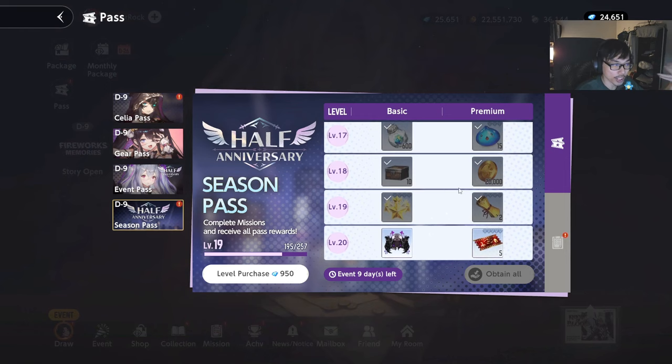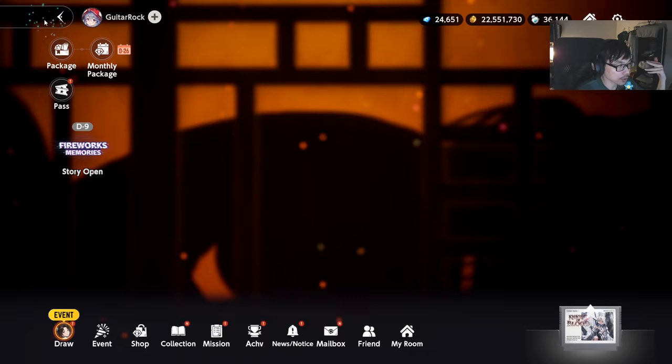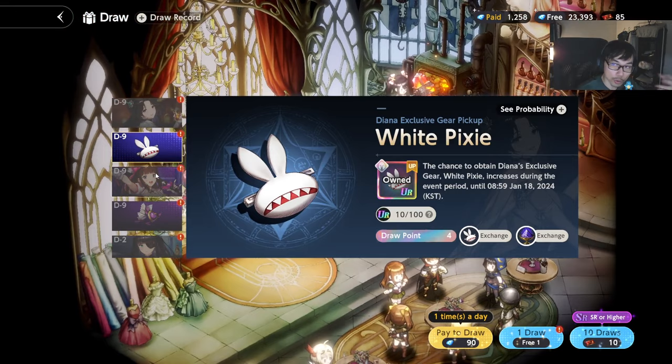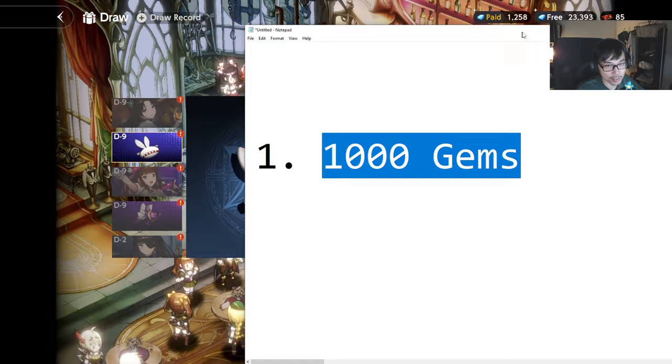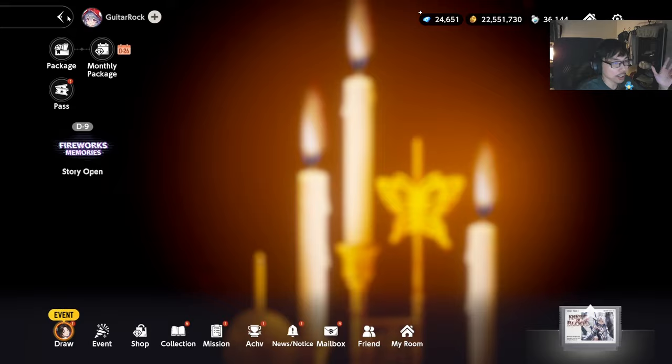I do see some players make this mistake: they constantly pull for characters, going to the draw, pulling until they have like 500 gems — which you never want to do. Never put yourself in that situation. Always have 1,000 gems saved so that you always buy the pass. Brown Dust 2's pass is always a must-buy — free to play or not, you gotta have that.